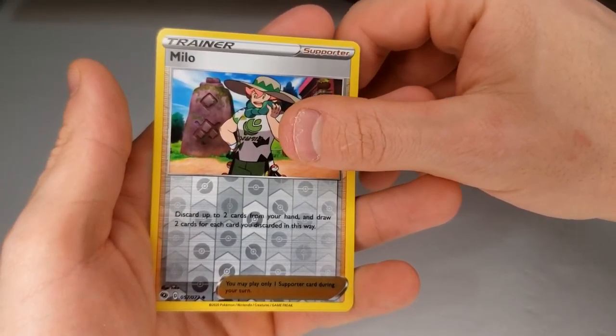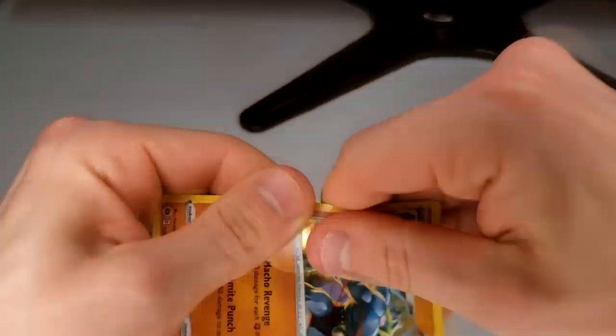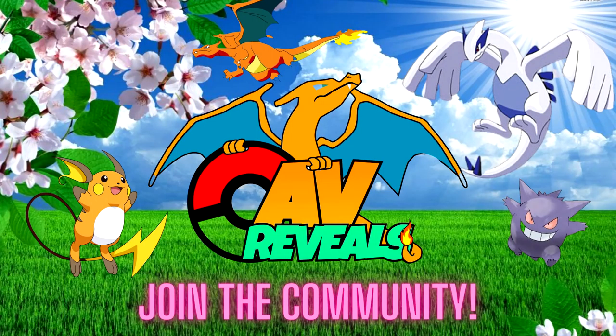Milo, and for the finisher a Holographic Machamp. Nobody cares about him. Subscribe — we'll be right back.